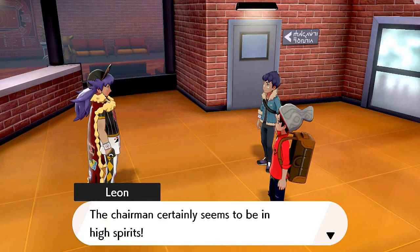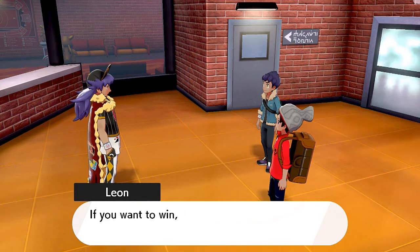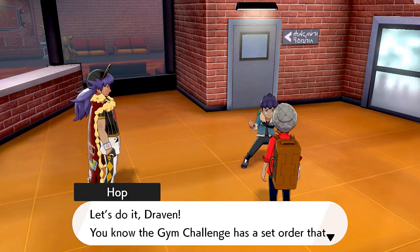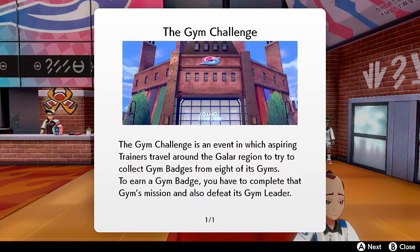Seriously, he has a company - it's usually the guy with the company that's the bad guy. I'm just saying. The chairman certainly seems to be in high spirits. Hop says: 'Listen close, you two only started out on your path as trainers. If you want to win you need to do more than just train your Pokemon, you need to train yourselves too.' He's trying to turn Super Saiyan but he's not worthy. The first gym is in Turffield, and to get there we need to head to Route 3.